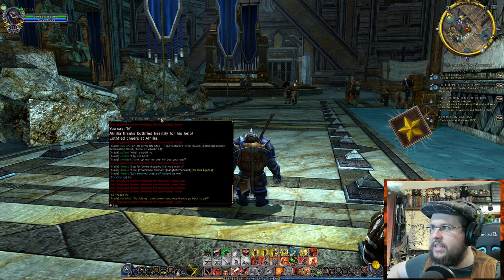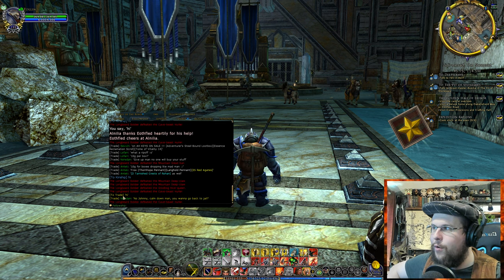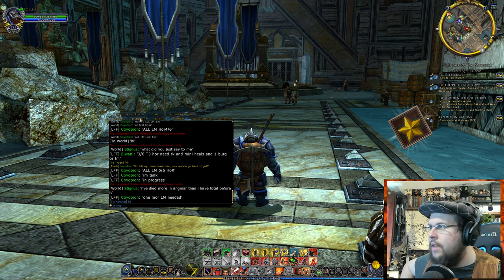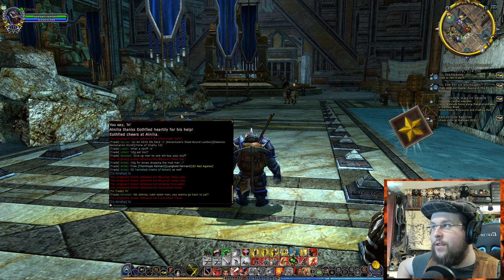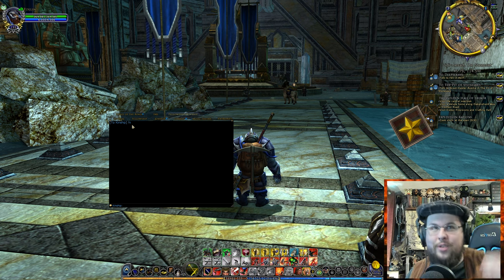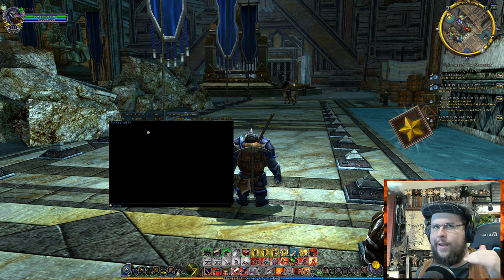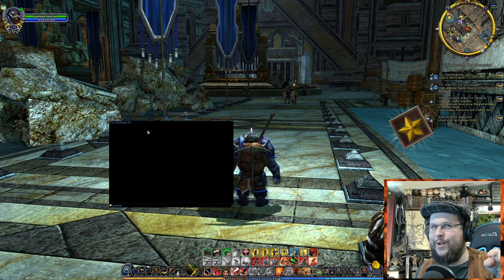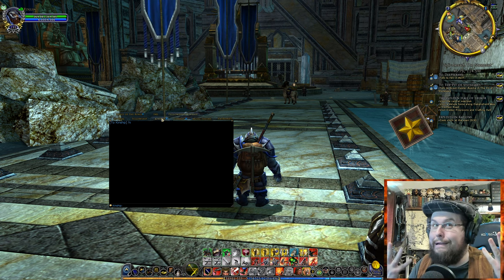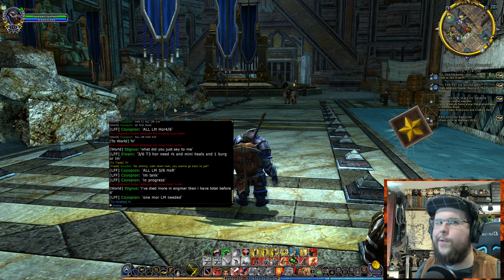Each tab will hold on to whatever bubble channel is selected. If I switch tabs, notice how it stays on whichever channel was last selected for that tab. Now if I type in kinship chat and go to my Fellowship/Kinship tab, it shows up there. If a filter is selected after someone already said something, you won't see it retroactively. That's why I leave General on pretty much everything — you can always jump to General if you miss something in another tab.